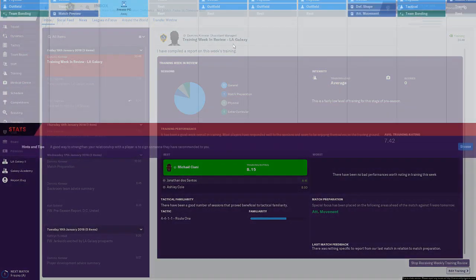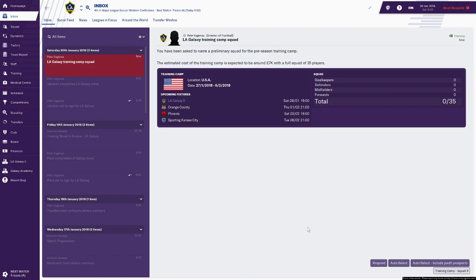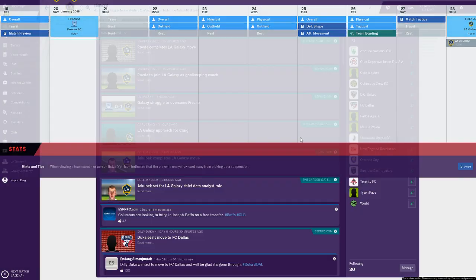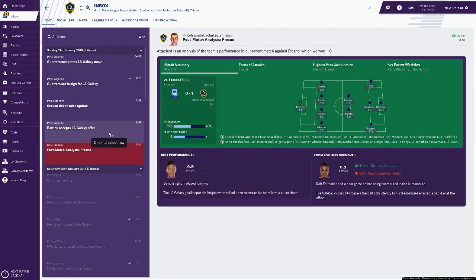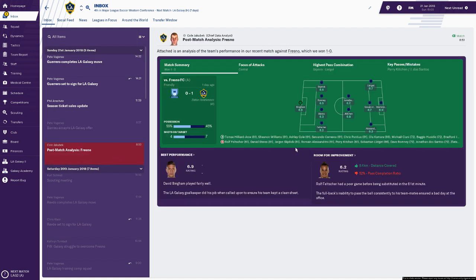We do have our first friendly coming up. I'm not going to manage this game — I'm just going to auto-select the training camp squad. Here is the first friendly, so we might watch the highlights just to get a feel for the match engine. Going forward... still not played the game... there we go, the first game is done. Here's the first scouting meeting — I don't really want to mess around with that. Post-match analysis: we did win 1-0, Zlatan with the goal, which is not a massive surprise.